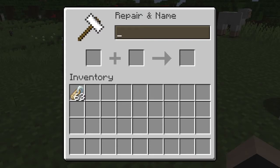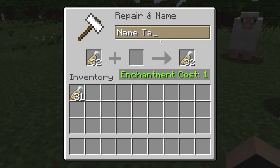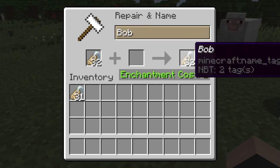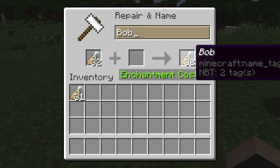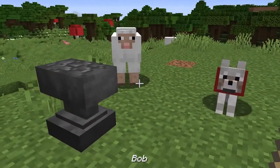Renaming a name tag, like renaming anything on an anvil, will cost you one level of experience. But since name tags can stack, you can rename a whole stack of 64 name tags at one time and it will only cost you one level of XP. The only drawback is that you'll have to rename all of the name tags to the same name — so if you're renaming a whole herd of cows the same name, then go for it.